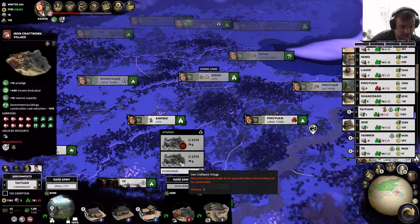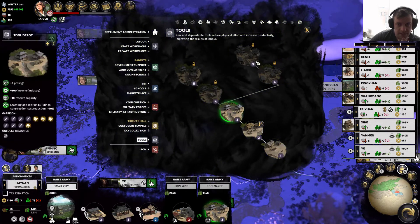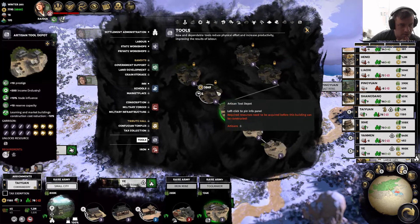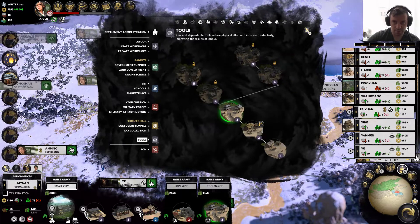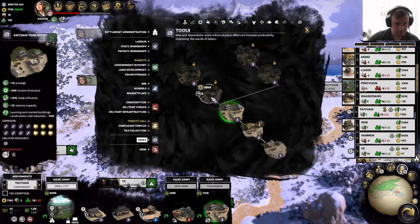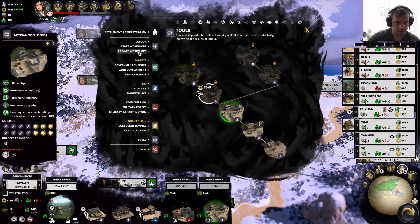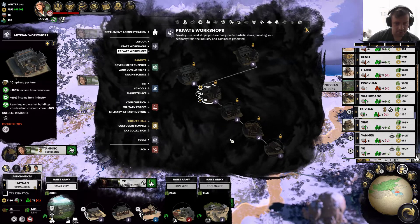This thing needs artisans. How do we get artisans? The mountain can be split by thunder's fury. Okay, so we'll get artisans from our first tool manufacturer. Requirements: artisans unlocks resource tools. Artisan workshop unlocks resource artisans — there we go.